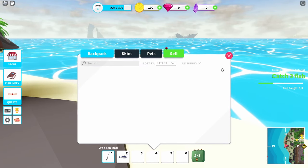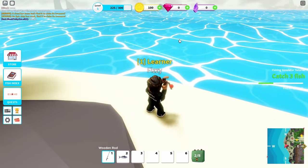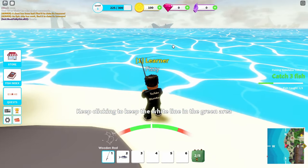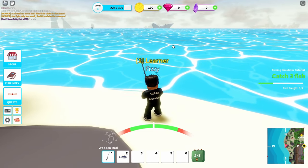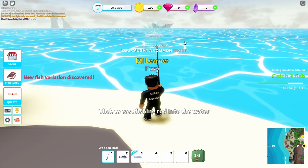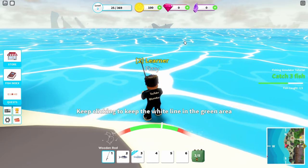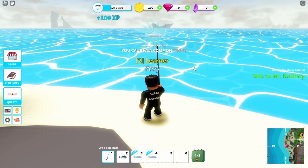You can see I caught my first fish - it's in my backpack here. Your first six slots is where stuff will show up initially. The more rare the fish is, the harder it is to catch at the beginning. You can see my white line is not moving as much - so this was a common. Now I need one more and we just want to catch three fish. There we go - we caught the third fish. Now we've got to go talk to Rodney again.